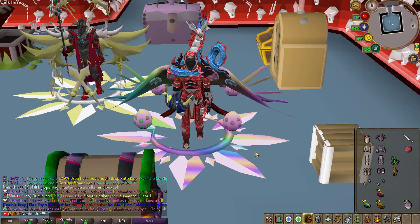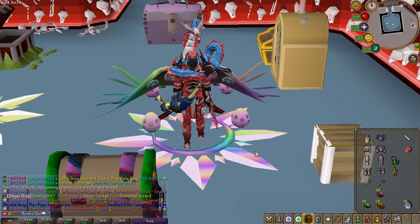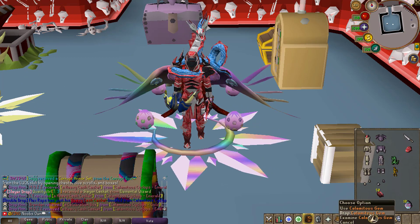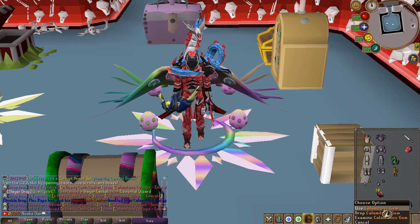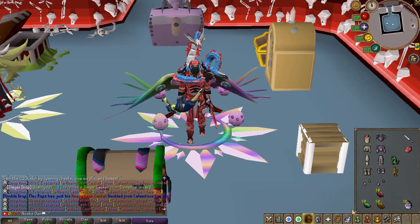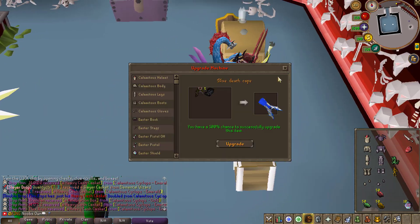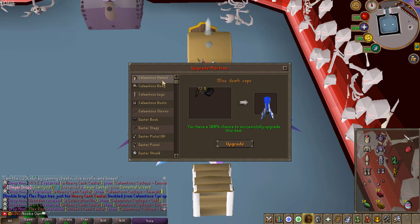As you saw on the drop table, the Cyclopses drop Dusty Gems. They look very similar but are actually three different gems. Once you cut those down, you get the Calamitas gems — the Gold one, the Ruby one, and the Emerald one. You will need all three in order to upgrade your set.